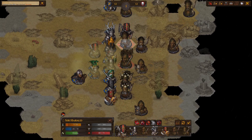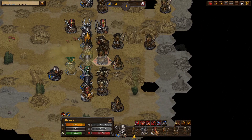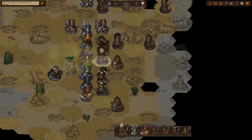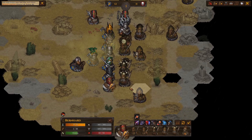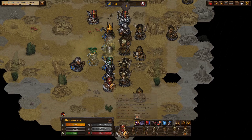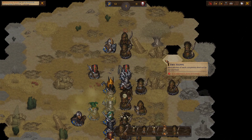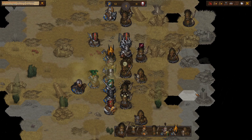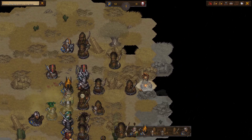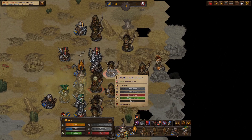Stuns are great. You want to taunt here because that means they won't shield wall. Once they start shield walling you have to either wait a turn to taunt them again, or just suffer through it — which is really not the way to go. We're going to taunt.